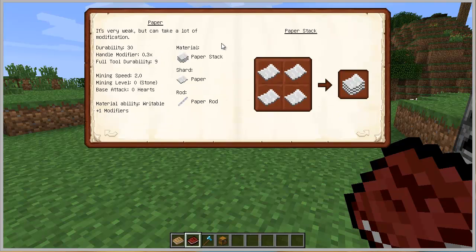Paper is weird — the durability is nothing, the handle modifier is terrible, so total full durability is going to be 9. You break 9 stones and it's gone. The good thing about that is you can have another modifier slot — instead of 3 you're going to have a 4th modifier, and you can add another 2. So you can have a total of 6 modifiers, and you can increase durability with that.